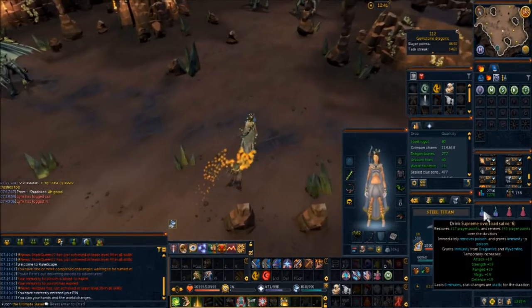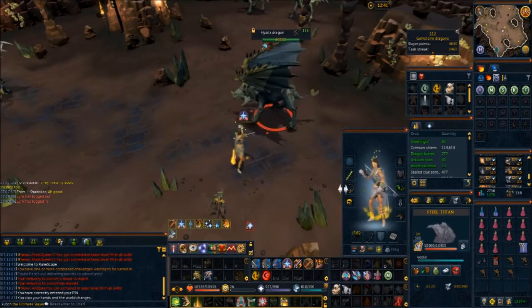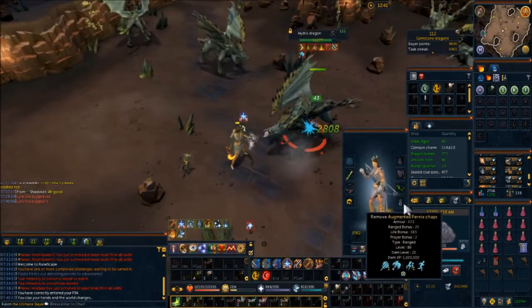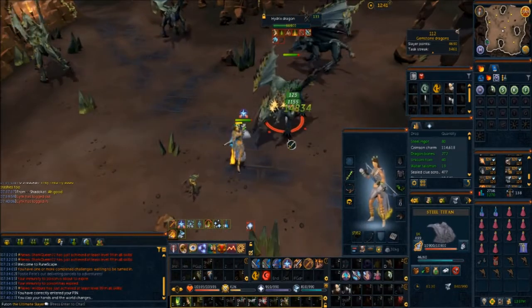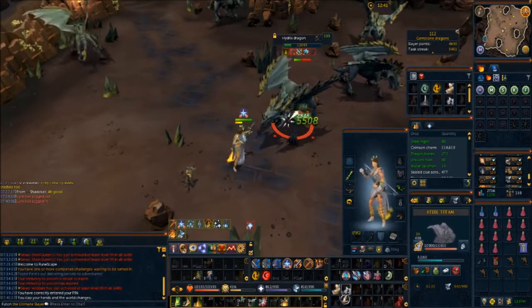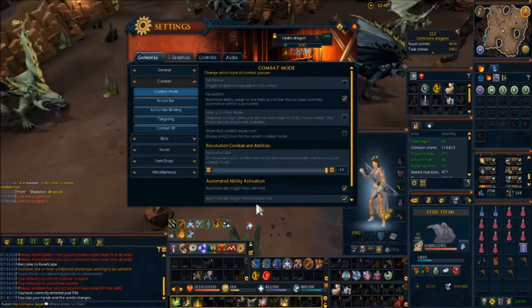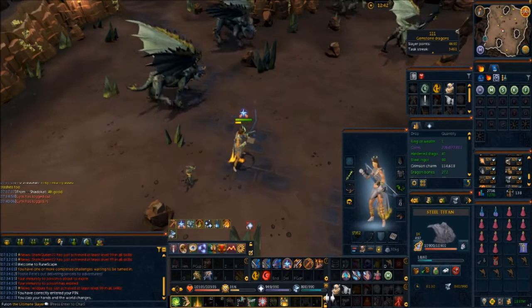Just pop the scrimshaw on and you pretty much don't have to do too much. If you have dragon slayer or genocidal on, these things aren't really that difficult. As you can see, because I'm in melee distance I will never get spec'd — that's a pretty wonderful thing if you're paying any attention at all.